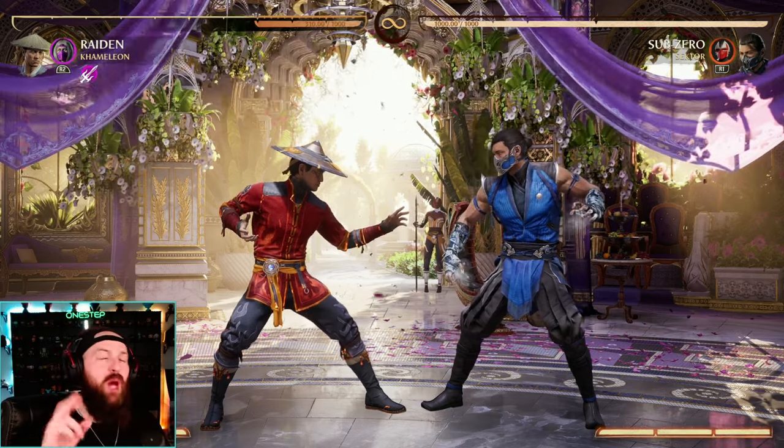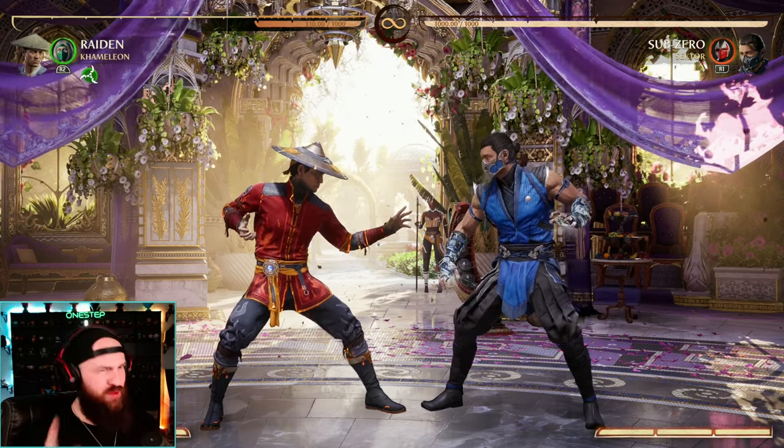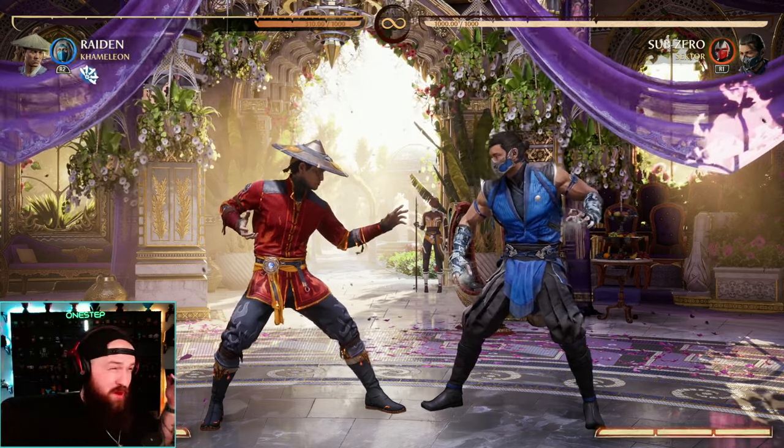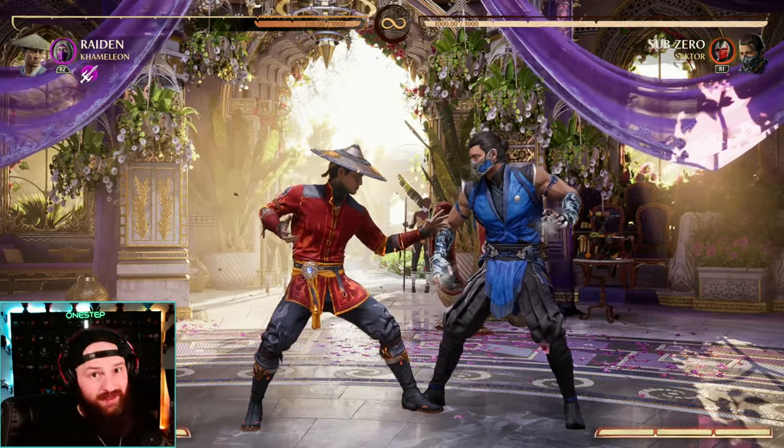The first one is called the uppercut cancel, and the reason why no one really talks about it is: one, it costs two bars, so it's pretty expensive. Why would you waste two bars on something that's not really that useful? So first, I'll show you how it looks.